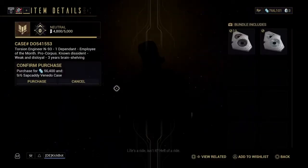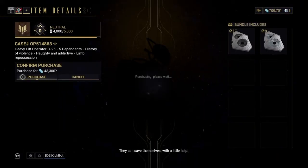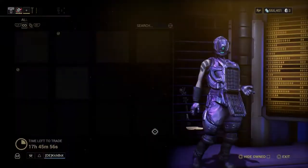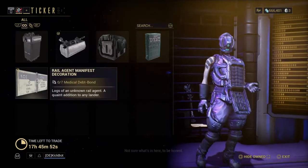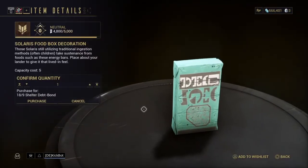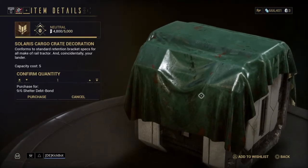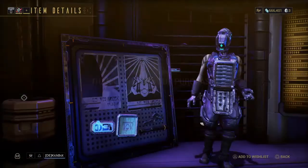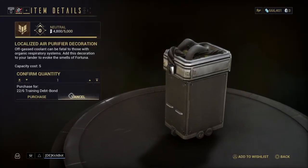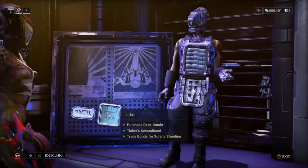He'll give you tokens in return. So as long as you have the right credits or the right stones and resources, you can buy the bonds. And then you can use those bonds to buy decorations. These decorations I'd recommend using in your clan base rather than the orbiter — some of them are quite large or out of place in the orbiter. That one's like really big. I thought it was a garbage crate, it's actually a cargo crate. These ones are cool. Ticker may not know how to sell much, but he thinks his stuff is cool.